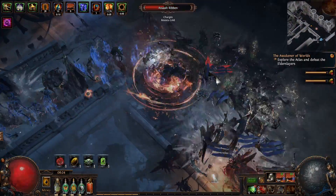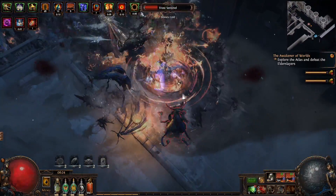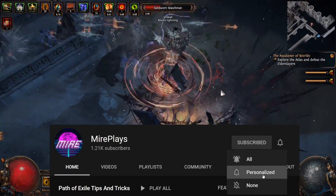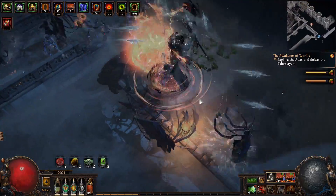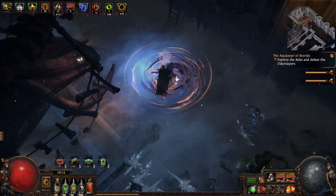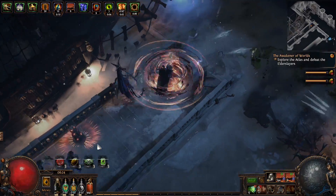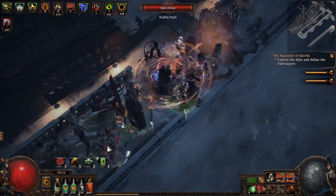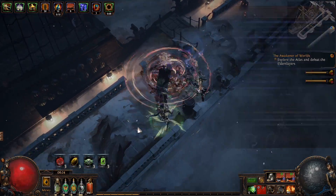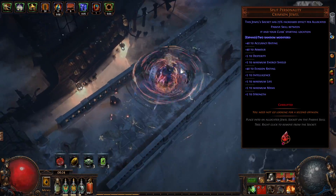Welcome Exiles, today I want to give you a quick update on the One With Nothing build that I've been playing. I didn't want to make too many updates about the build until I made it better, and I made it pretty busted yesterday once I picked up the new Split Personality jewels.